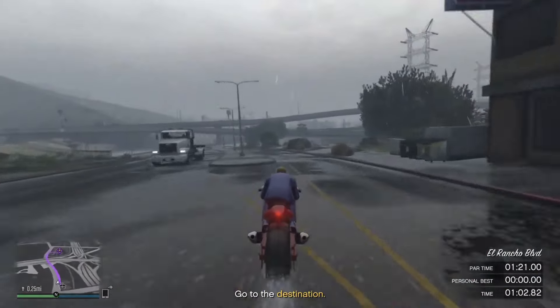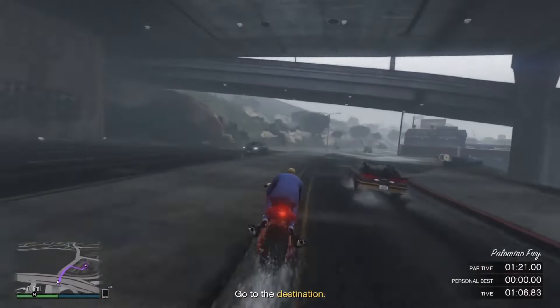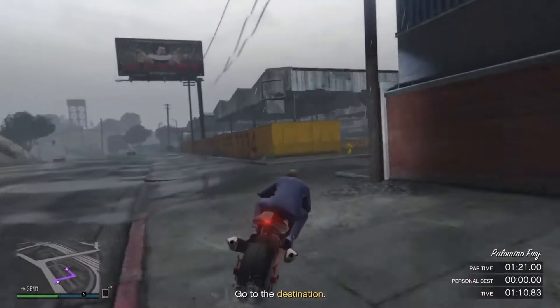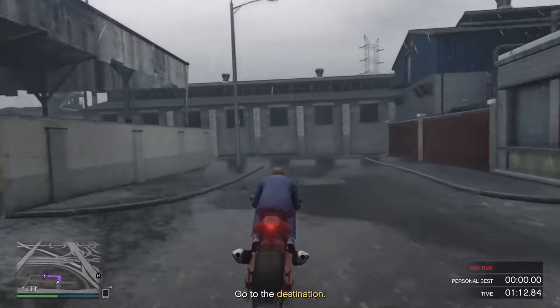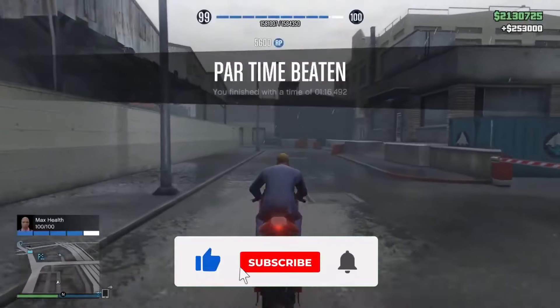You can use the Turismo or other new vehicles from the latest update. Just make sure you have the house special works upgrade, otherwise you won't be able to make it in time. As you can see, I still have some spare time and I can just go slowly to the finish line.